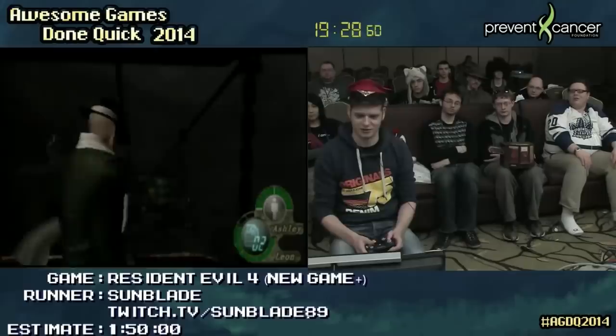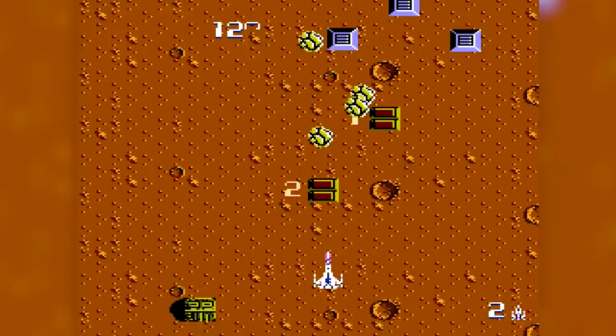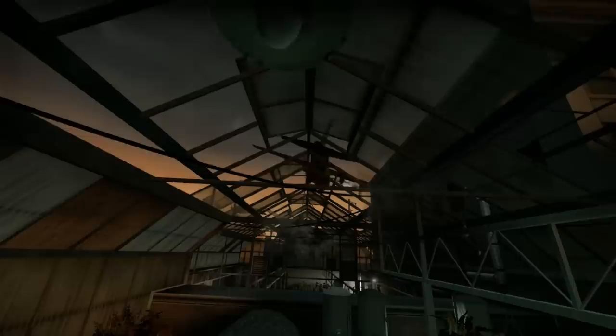Which is exactly what speedrunners do. Here's a top Resi 4 speedrunner, Robert Sunblade Brandl, getting hit on the ski lift and purposefully failing QTEs to reduce the difficulty and therefore make certain areas easier to dash through. Resident Evil 4 did not invent the idea of a sliding difficulty scale, of course. NES and arcade shmups like Zanuck and Xevious were doing it back in the 80s, and Remedy applied the idea to a third person shooter in Max Payne a few years before Capcom had the chance.